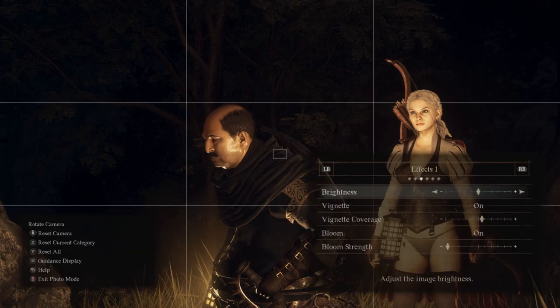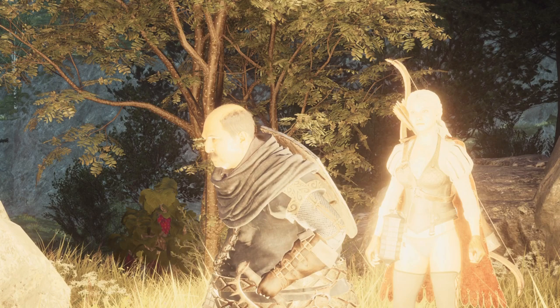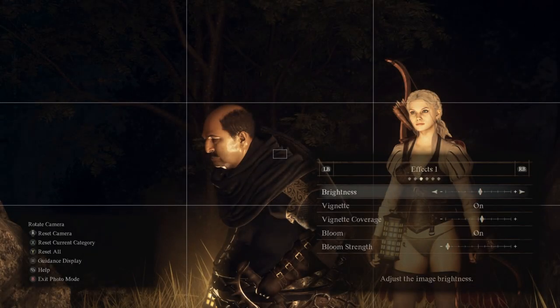Next tab: Effects 1. We've got brightness — obviously at nighttime brightness is quite useful, but it starts to look weird at extremes. It's quite a delicate control; I wouldn't use it too much because it's very severe. Maybe just tiny incremental adjustments depending on the scene.